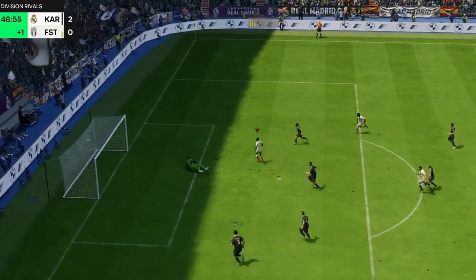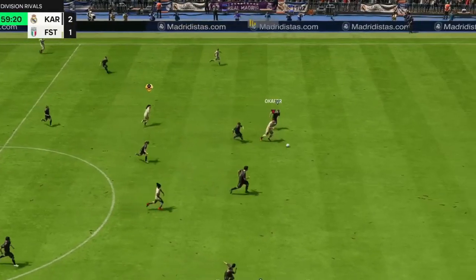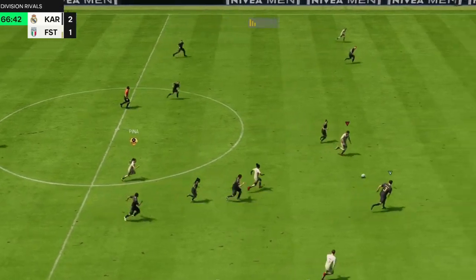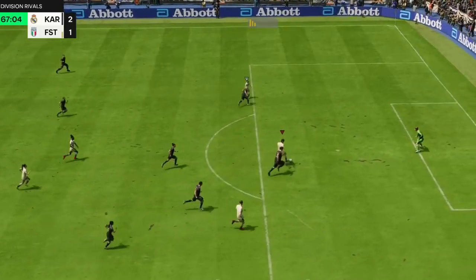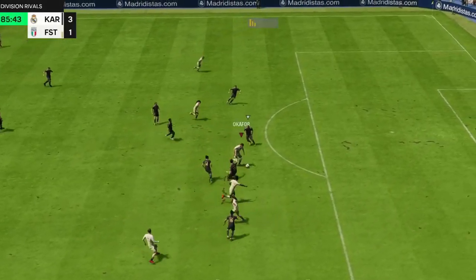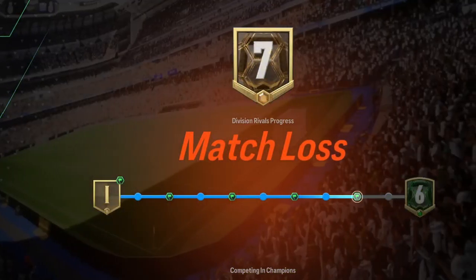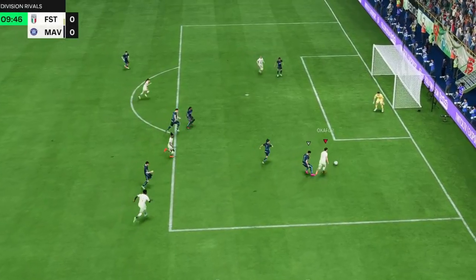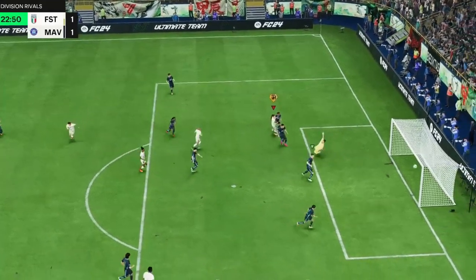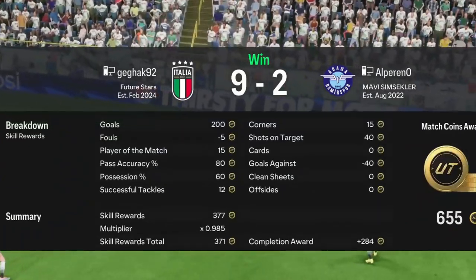We got one back in the last second of the first half, but in the second half we wasted all our good chances and conceded a third goal. Although we pulled one back in the 86th minute, it wasn't enough — we lost our first game in Rivals. Next game we were way better, scoring goals one after another and winning 9-2. We reached Division 6.